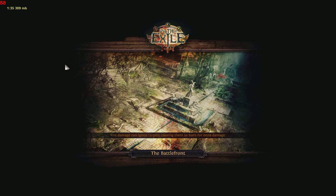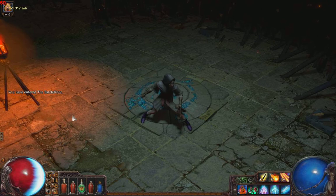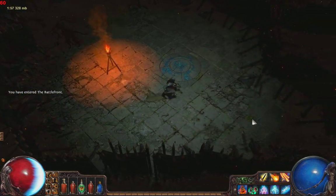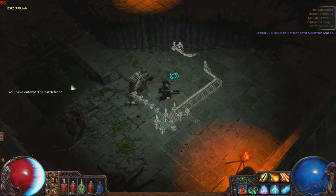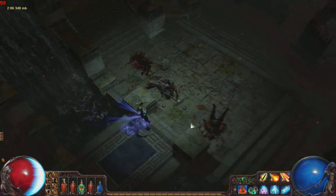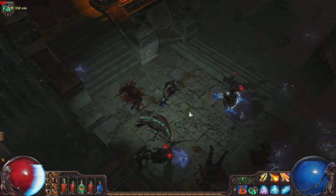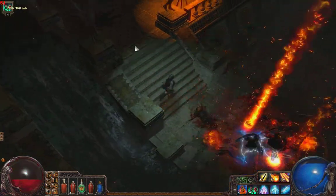This is pretty similar to Diablo 2 and Diablo 3, with the bird's eye view perspective. You can zoom in pretty close, but I usually have it zoomed out a little bit. You can press Tab to bring up the little overhead map. My character is a witch, and I spend most of my time making undead creatures like skeletons and zombies, and shooting fireballs and raining fire upon people.